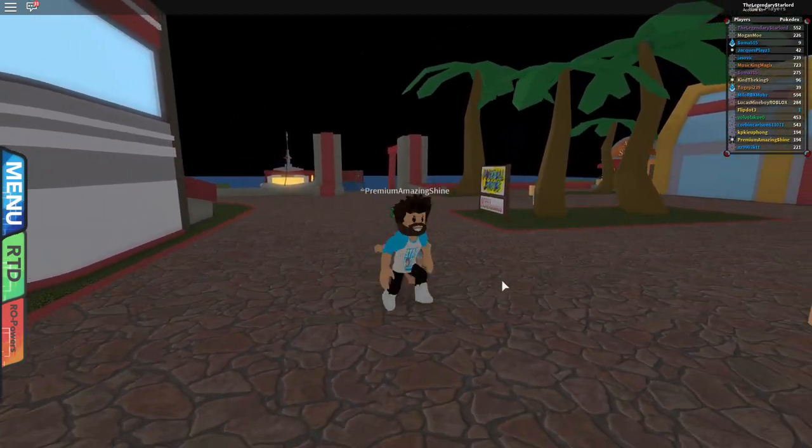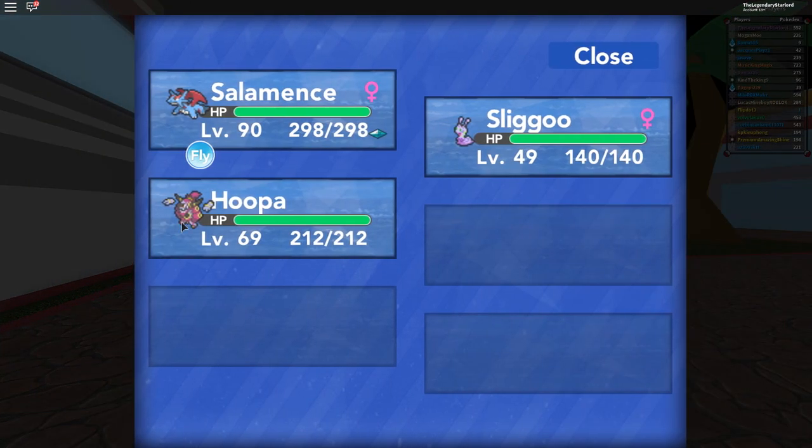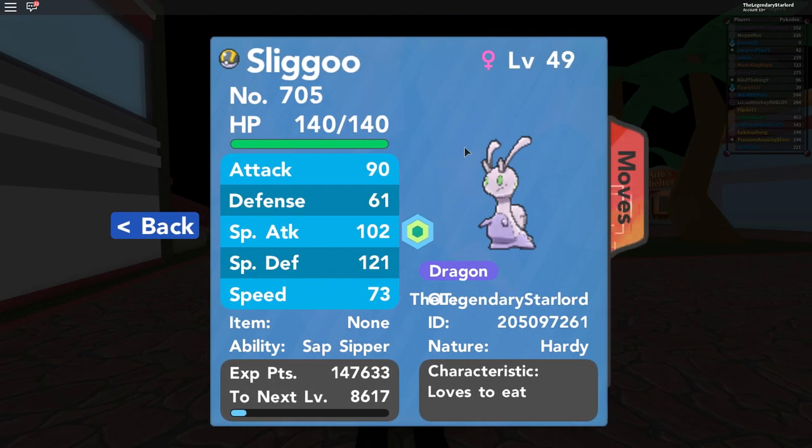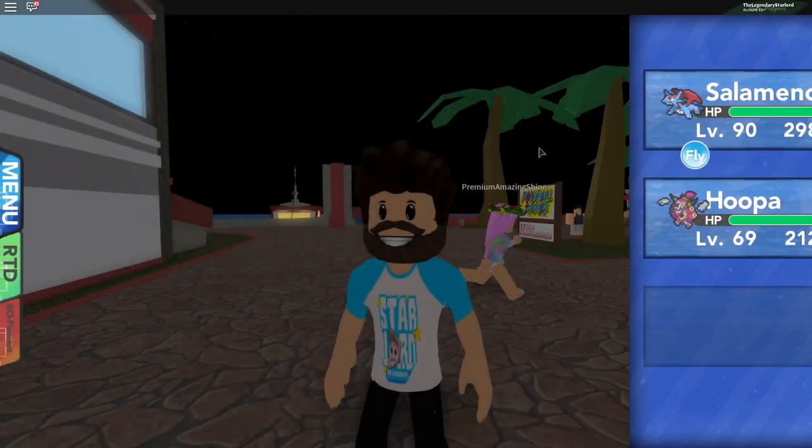Anyway, here we are in Pokemon Brick Bronze. We've got an amazing shiny here. What we're going to do is make sure that we've actually got a Sligoo in our party — here he is, the little dragon type Pokemon. He's a pretty cool Pokemon that you can get from Route 18. At Route 18, he is the rarest Pokemon that spawns there, so it's going to take a long time to find one. Good luck!